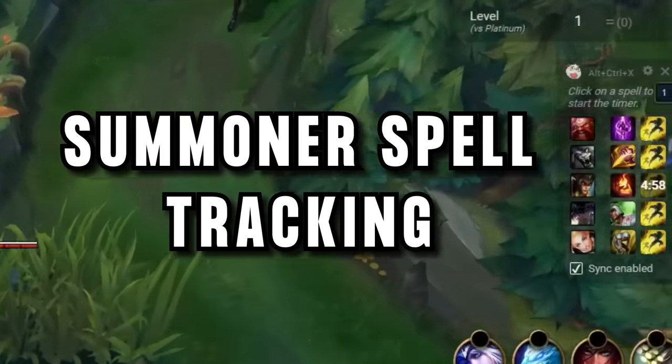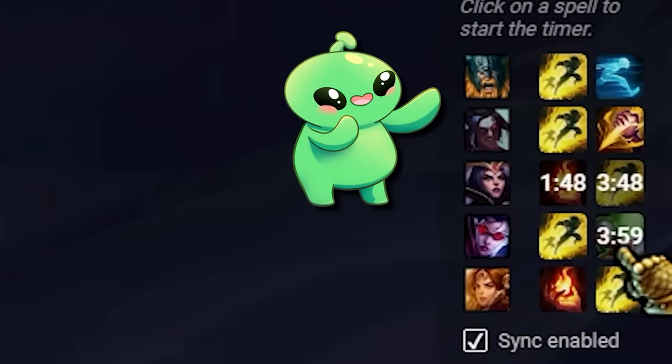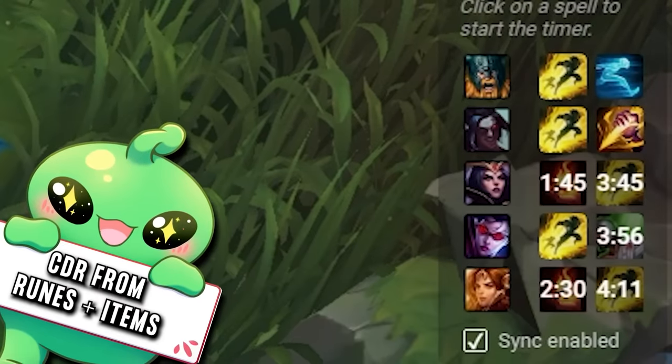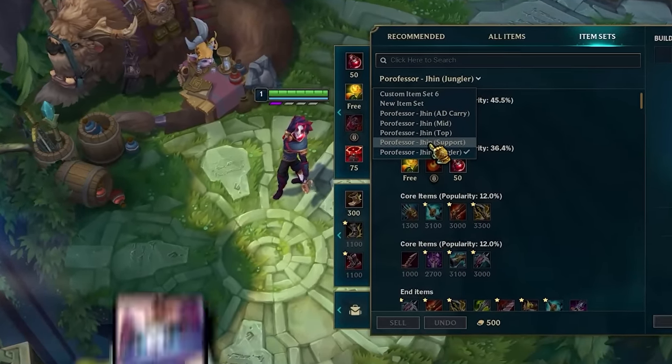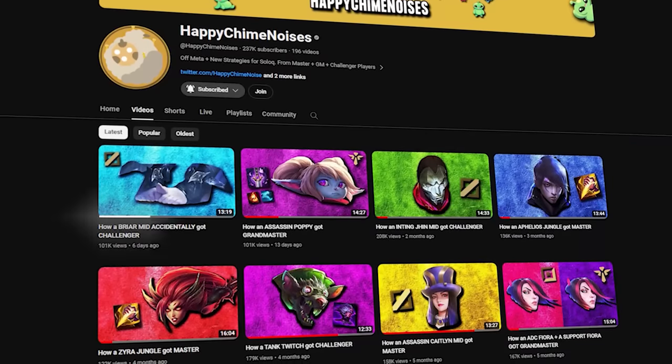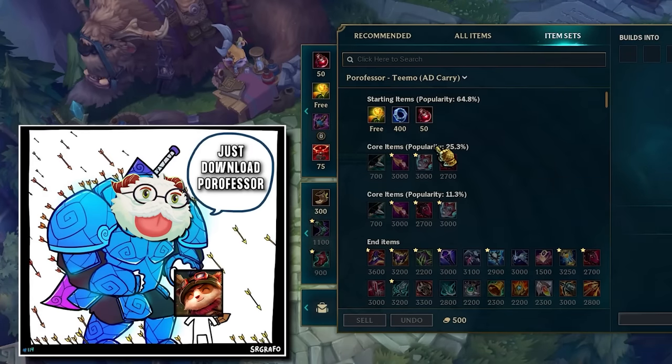As well as a live stat tracker to compare your stats to other players in your rank to find areas to improve. And my favourite, the summoner spell tracker — it's so useful to be able to track an enemy's flash, click the overlay, and get an automatic timer that even includes cooldown reduction from runes and items. With the best builds imported right into your shop, never worry about building wrong again, and even off-meta builds from our videos are imported as well, so you can play Teemo AD carry without even knowing the items.